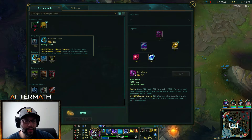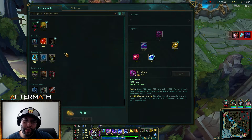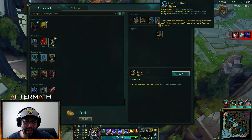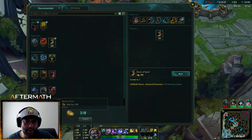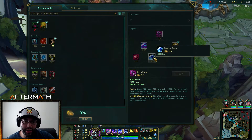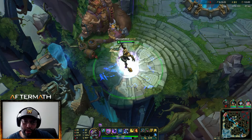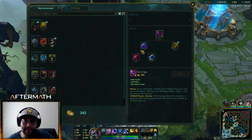I'm actually going to get Merc Treads — hmm, do I want Merc Treads though? Or do I want CDR? I think I want CDR for what I'm trying to accomplish. I'm going to wait just a little bit and get my Sapphire Crystal. I only need 20 more gold — that sound when it goes off is such a good sound.